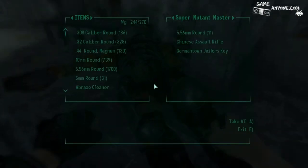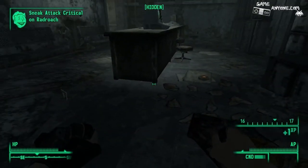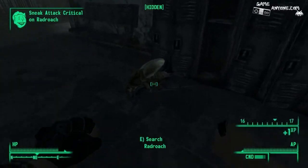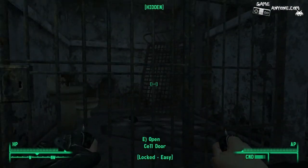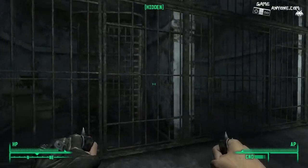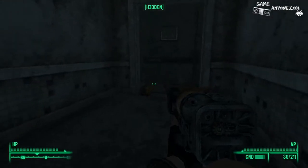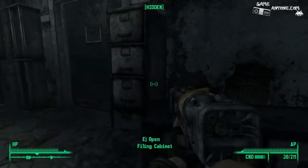Where the hell did that roach go? A jailer's key? Don't want it. What else we got around here? There's another rad roach. I'm guessing you're Red — I think I would have guessed you're Red even without seeing your name, just because of your jumpsuit. Is there any other mutants in here? This goes to police headquarters, apparently. We'll save Red soon enough. This is locked, huh? What's in here?